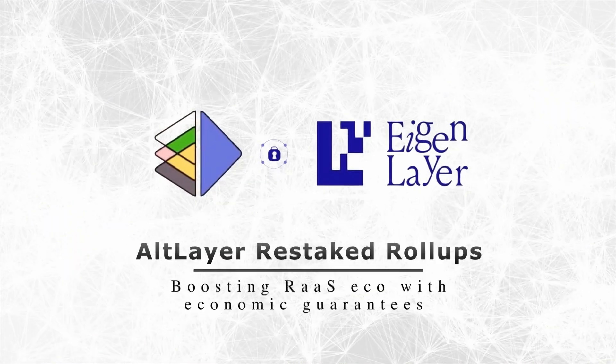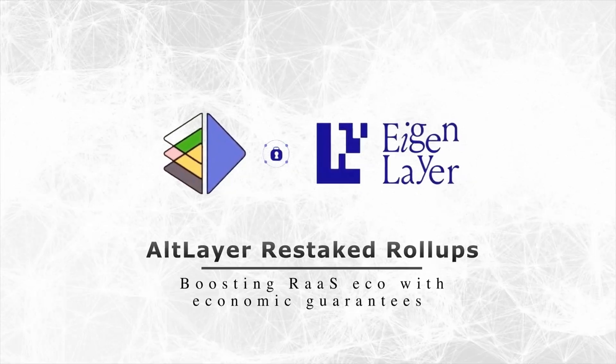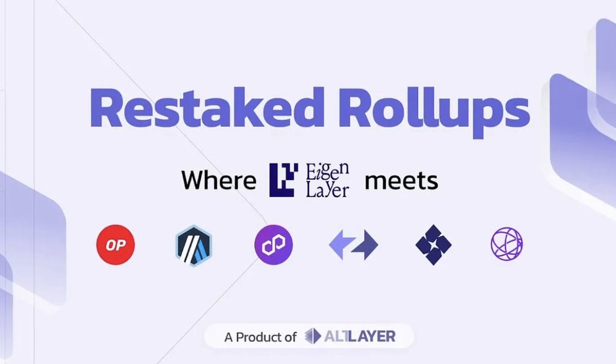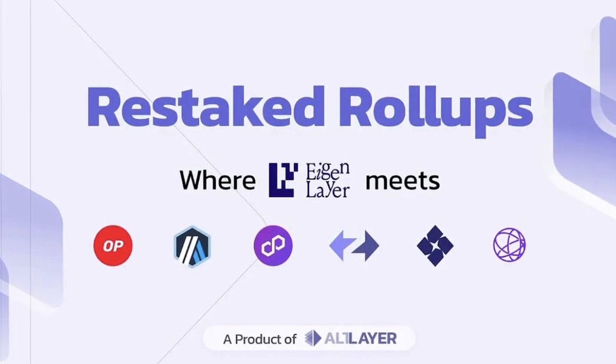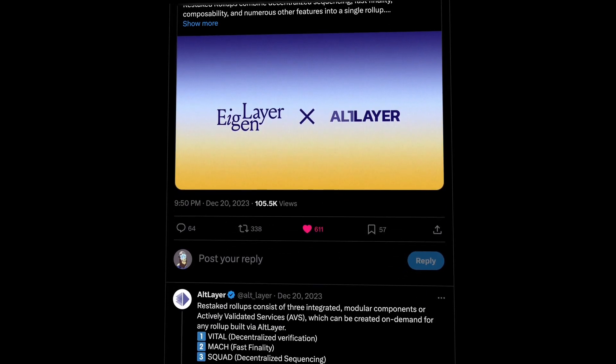On top of that, we have a new Altlair product released named Restaked Rollups. This is a collaboration with the AginLayer that brings economic guarantees through restaking mechanisms, enhancing decentralization and security. Restaked Rollups are a set of three vertically integrated actively validated services named Vital, Mag, and Squad.